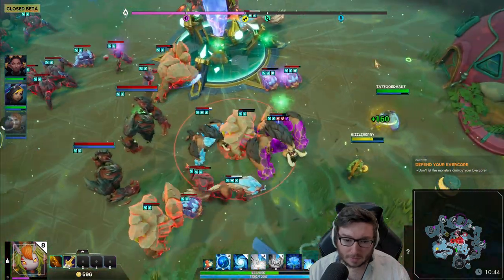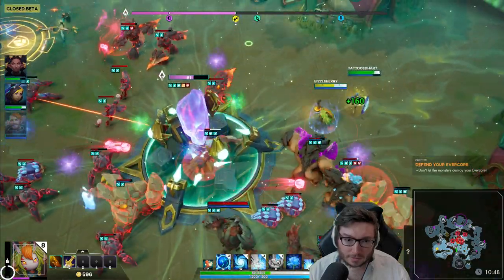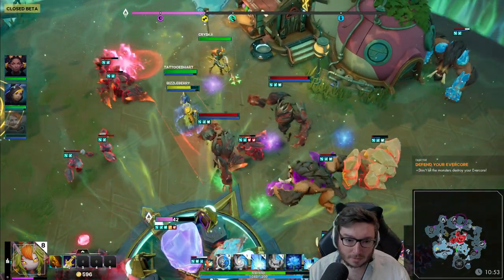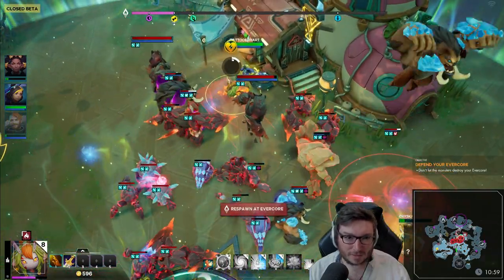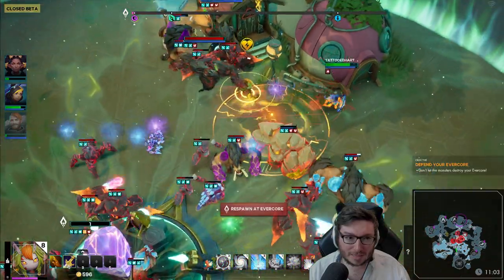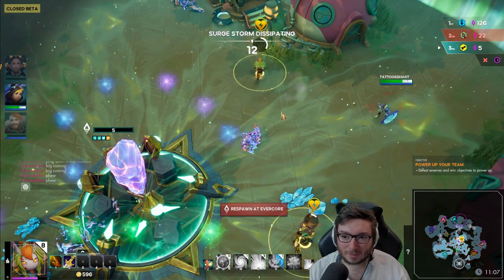Purple team is about to go - we just kind of need to hold aggro and take attention off the mobs as best we can. Managed to drop a Confuse on the fire guy just before I went down. It's looking really close - three teams here. I got slammed down again. Are we about to lose? We've got five loom left.